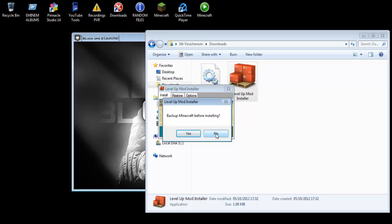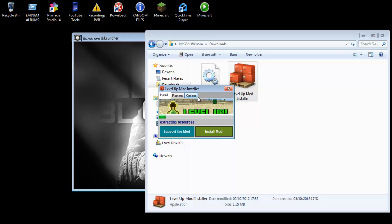You do need to back up if you've got a world that you want to save, but it's up to you. Click Yes if you want, or No if you don't. If you do click Yes and later this mod conflicts with another, just open this installer back up, click Restore, and restore to the earlier point. But you can't click No and then go back and expect it to be there, because it won't.